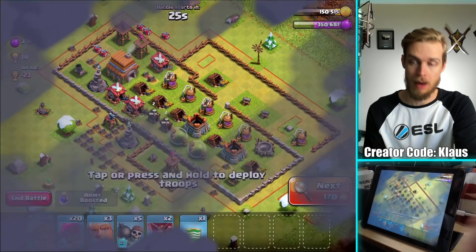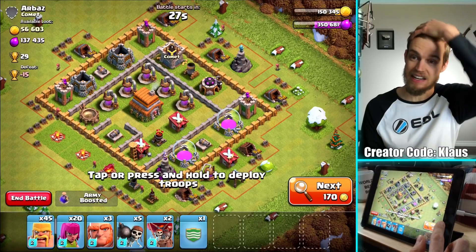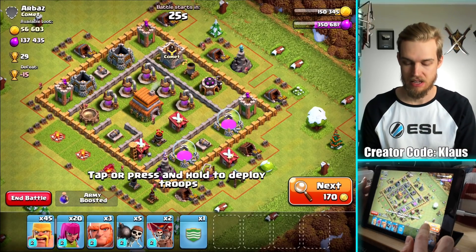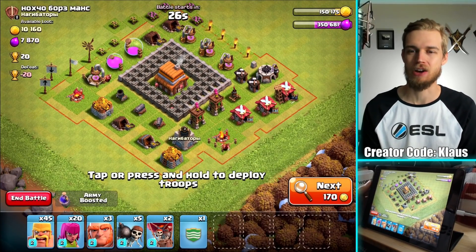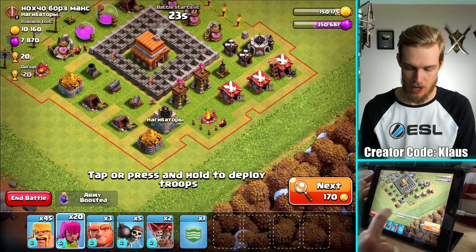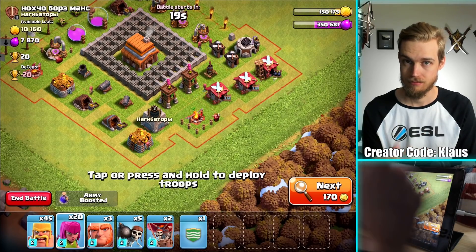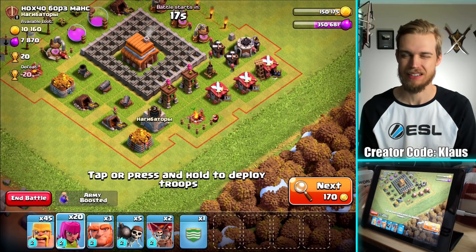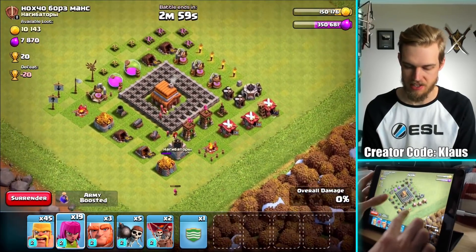It's all about stars. I'm going to try to find a base that doesn't have any Wizard Towers. I will eventually, probably next episode, start getting my own Wizard Tower. But for now I'd rather not attack one if I don't have to, especially since I haven't done any upgrades that make my attacking Town Hall 5 level — I'm still basically a Town Hall 4.